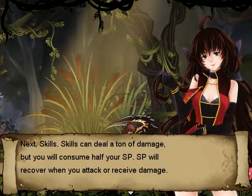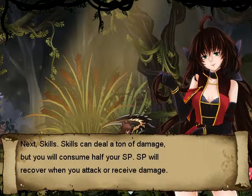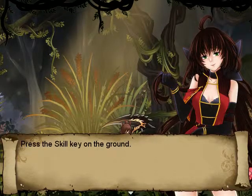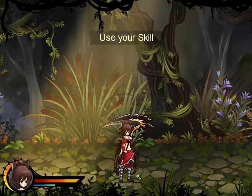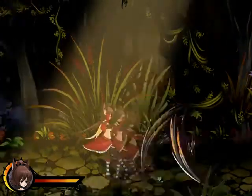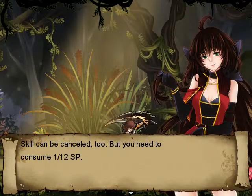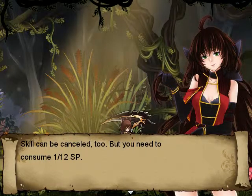Skills can deal a ton of damage, but you will consume half your SP. Your SP will recover when you attack or receive damage. Press the skill key on the ground. Skills can be cancelled too, but you need to consume SP.